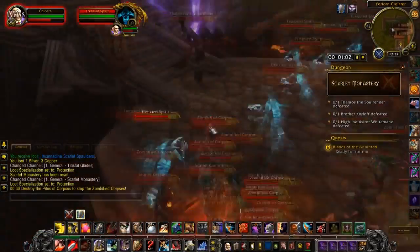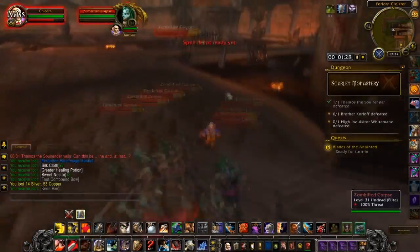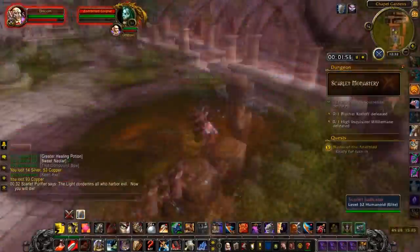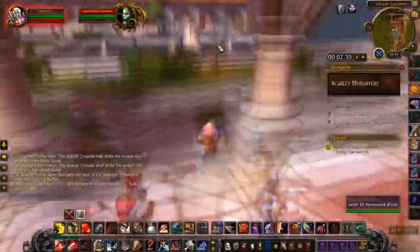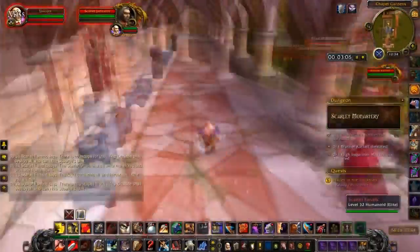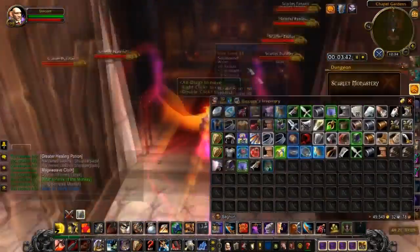I round them up in the crypt entrance behind the boss and kill them, which opens up the door to the next part. There will still be zombies following you because we haven't killed the corpse piles, but they give up after a bit in the monastery part. We pull both sides down here and then both sides on the upper level. I use this corner to line of sight the casters and kill them easily. After this the next door opens.